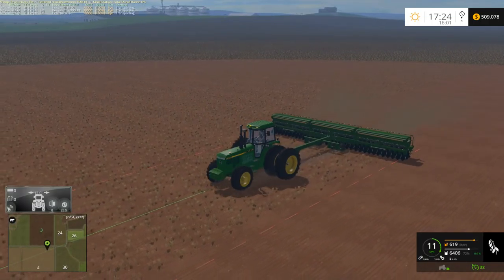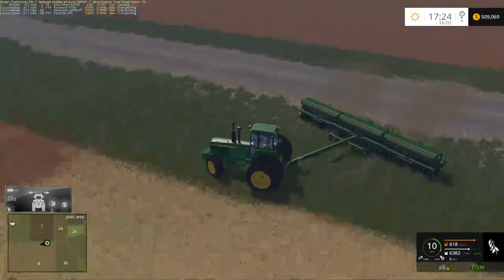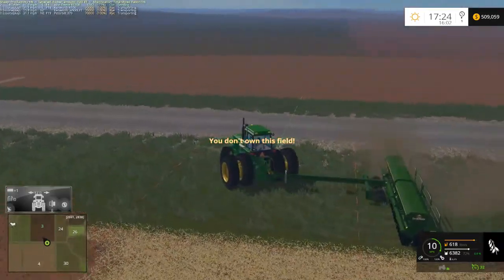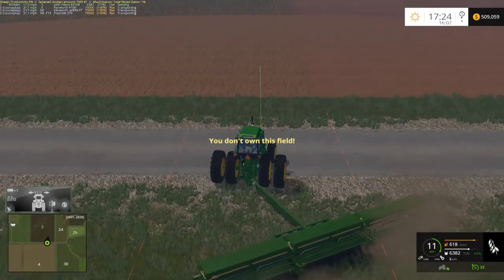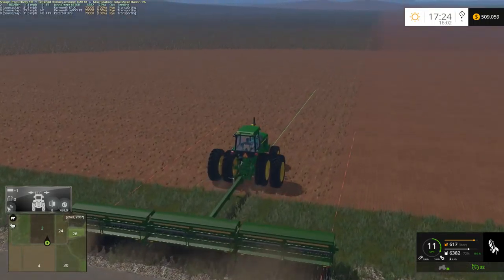Basically 210,000 rye at a time — hopefully we can sell it all before the hour is up. Hopefully the price doesn't tank too much and we can get our maximum value out of it. Then once the rye is sold, I think barley needs to be sold next — we did finish harvesting on fields four and five.